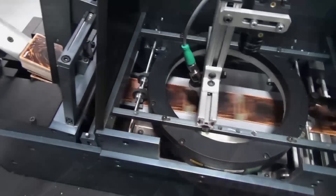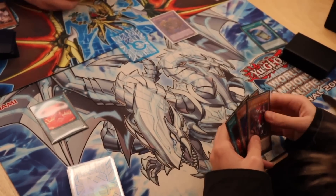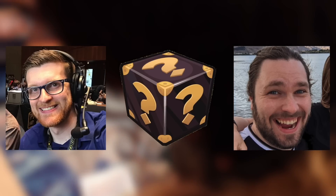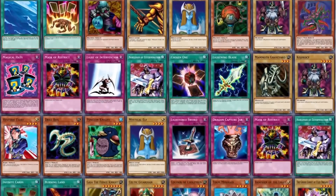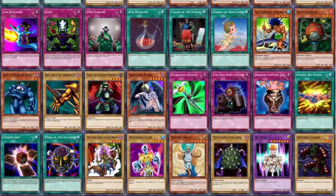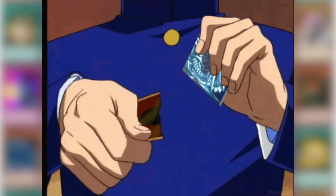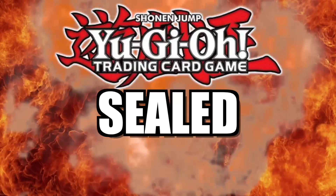The Yu-Gi-Oh! Trading Card Game has over 10,000 unique cards for players to collect, trade, and construct their own personal decks. But what would happen if players only had access to the bare minimum? In this series, both RJB Zero and myself will each open a very select amount of sealed product. Once we open that product, we must build a deck using only those specific cards pulled. At the end of each episode, we discard the entirety of our pulls to the graveyard and start from scratch with a new product. Every card counts. This is Yu-Gi-Oh! Sealed Showdown.